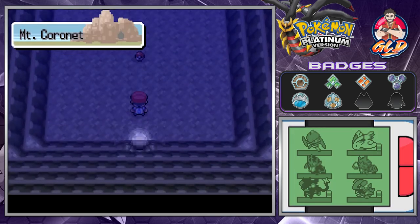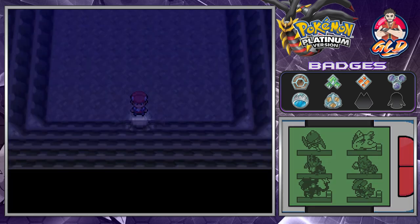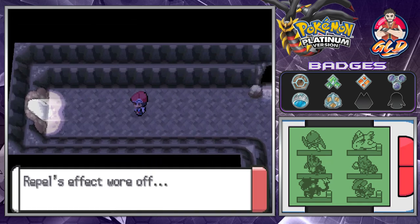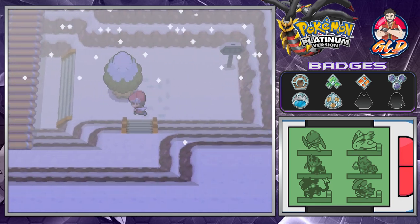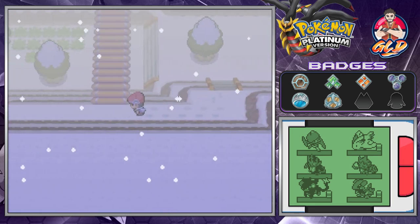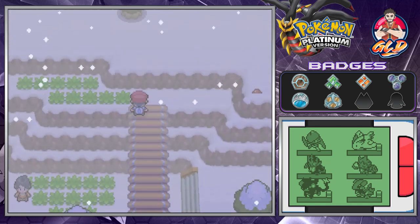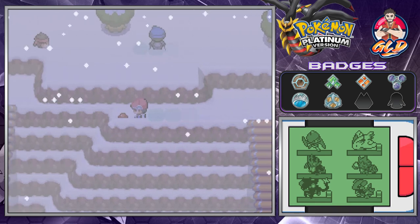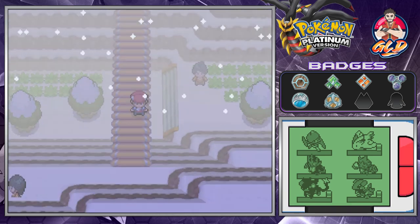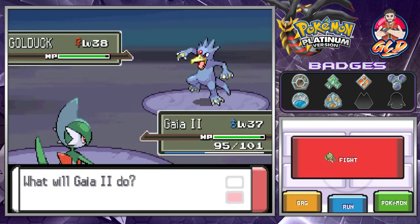Here we are in Mount Coronet, and this special location will eventually become an even more special place for a specific reason. Now we're in Route 216 and this is the bane of my existence - you sink into the snow, it's very annoying. You can find some pretty interesting Pokemon here, but if you're playing on an emulator like I am, I'd suggest using the speed button.